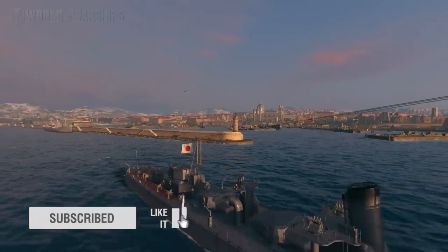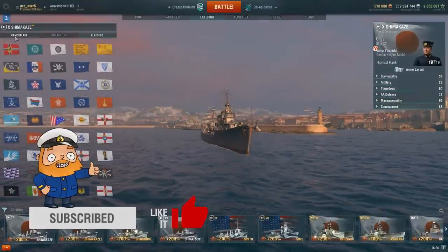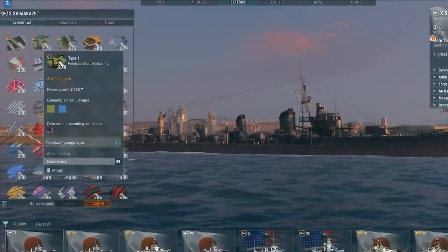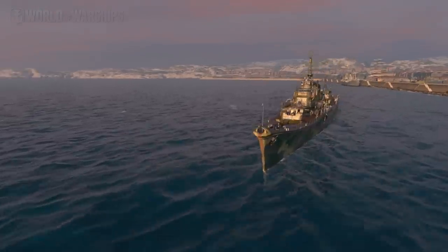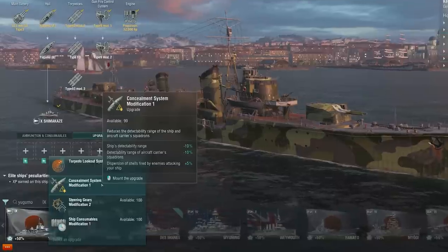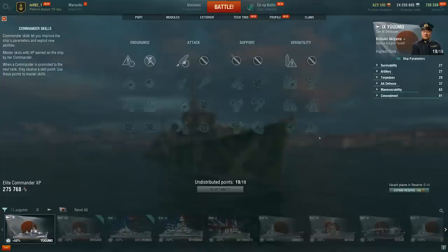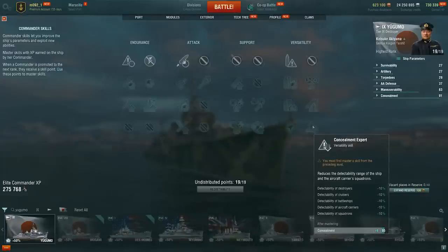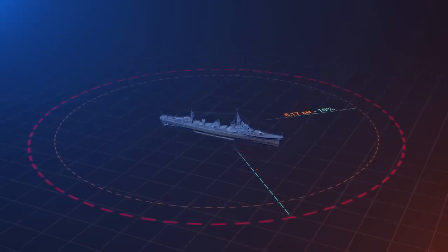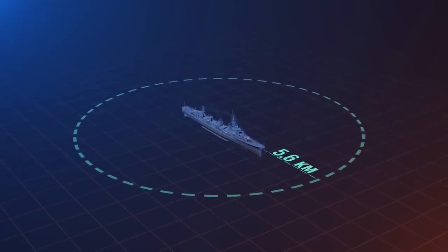Let's assume we're entering battle on one of the stealthiest destroyers in the game, Shimakaze. We'll begin with preparation and improve her concealment. Camouflage is a simple solution but not the most effective — it's available for any ship but decreases visibility range by only 3%, though this 3% might be all it takes to win a battle. Only ships with a fifth slot can install the concealment system upgrade, which reduces visibility range by 10%. The concealment expert skill provides an additional 10%. With these changes, we can reduce Shimakaze's visibility radius from 7.1 km to 5.6 km — a great result.